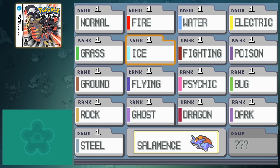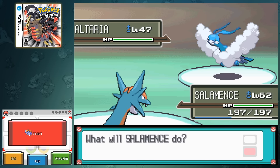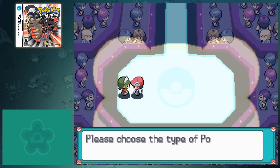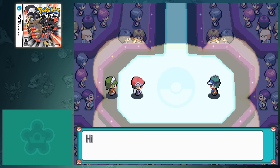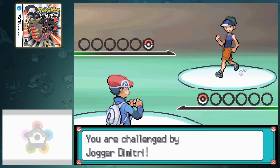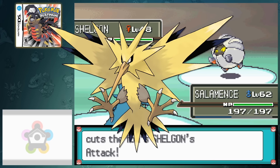Upon entering the arena, you're shown a table with every type available in the game, and from here you can choose what type of Pokemon you'd like to face for the round. Each typing has a rank next to it, which increases for each time you battle that specific type. As you progress through the ranks, the Pokemon will not only increase in level, but also much stronger Pokemon will appear in the rotation. The Battle Hall requires that you fight 10 trainers per streak rather than 7, but that isn't a big deal considering you only take on one Pokemon per matchup.